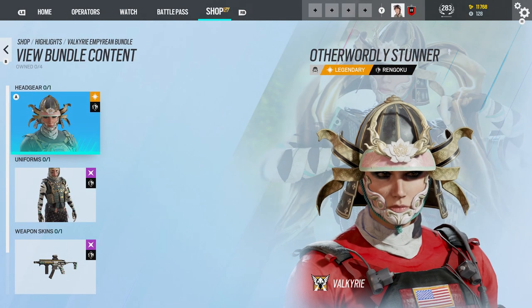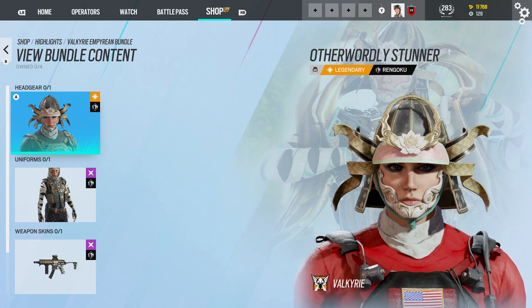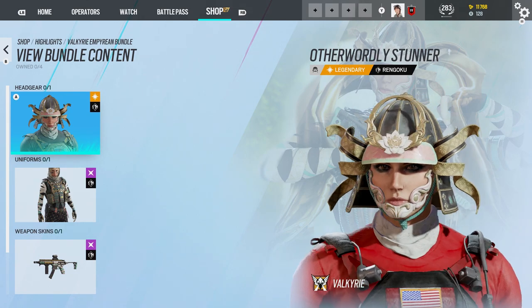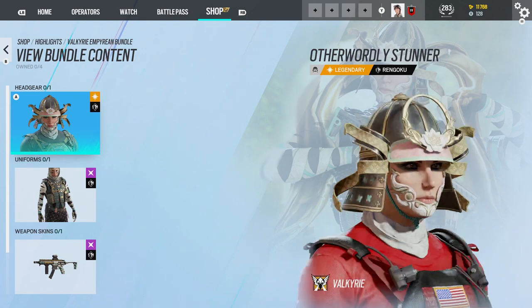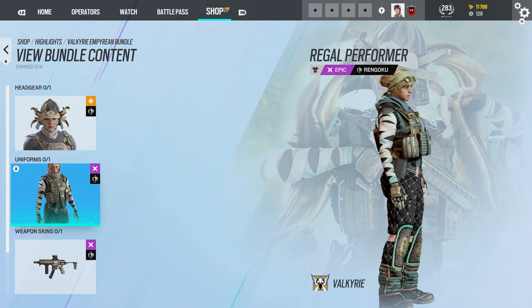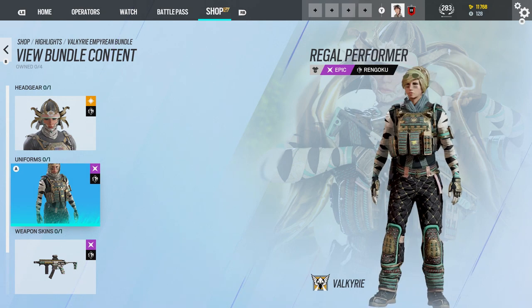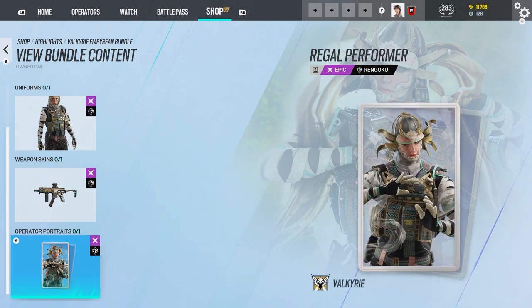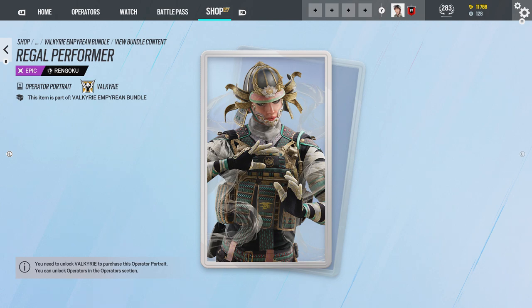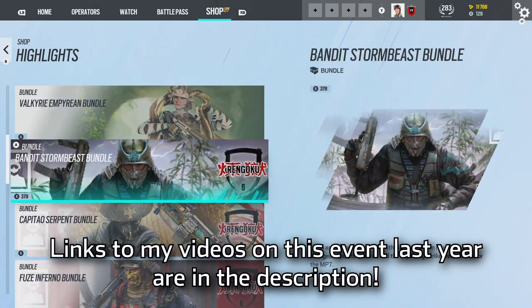I couldn't even tell that was Valkyrie. I thought this was Thunderbird, but no, she already got a skin in this event last year. Not a bad headgear — looks similar to Mozzie's but a little different. The uniform though, I definitely wouldn't mind getting that. I do like the sleeves. The weapon skin also looks pretty nice. And the portrait — she's summoning a spell or some sort of thing. But these bottom ones were already in the event last year.